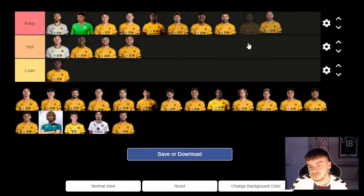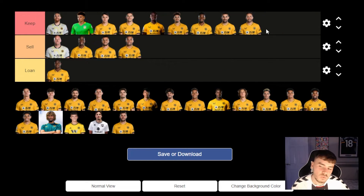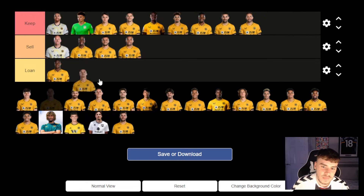Moutinho — I would keep him for one more season, but this season I would actually play him as that impact player off the bench. If we're winning a game, bring someone on like João Moutinho who can just control the tempo of the game — it would be so good for us. We'd probably win so many more games with Moutinho coming off the bench just to slow the game down and control it. He's so experienced, and I think having that role next season would be so effective for us.